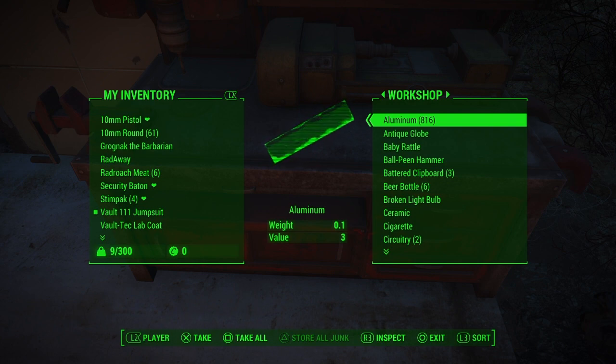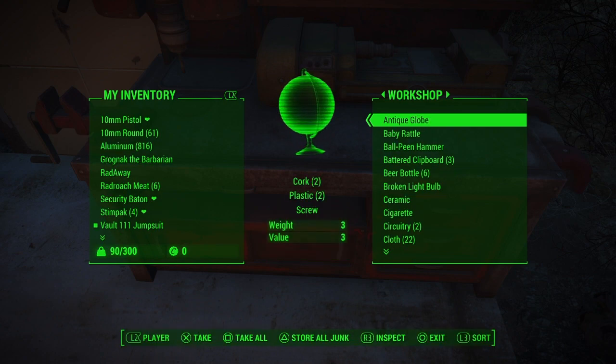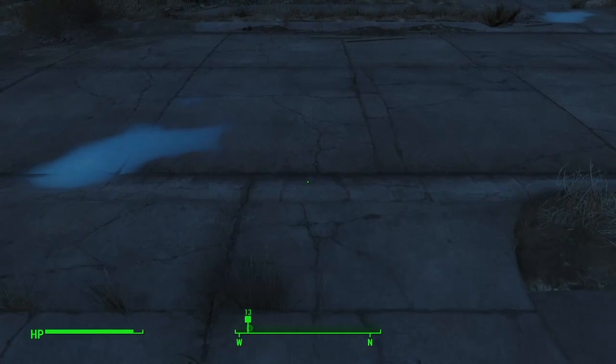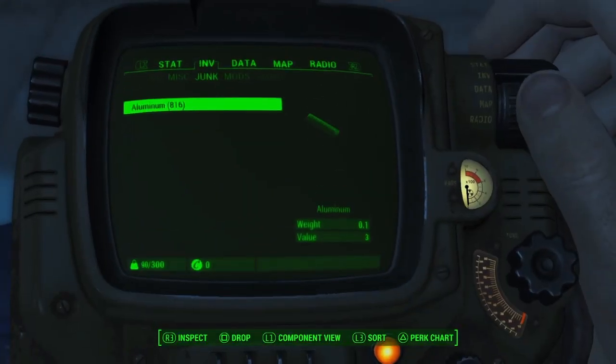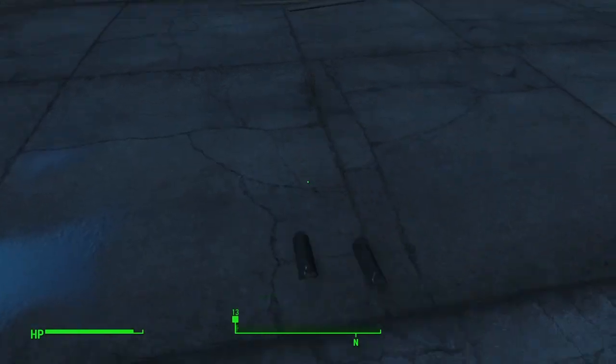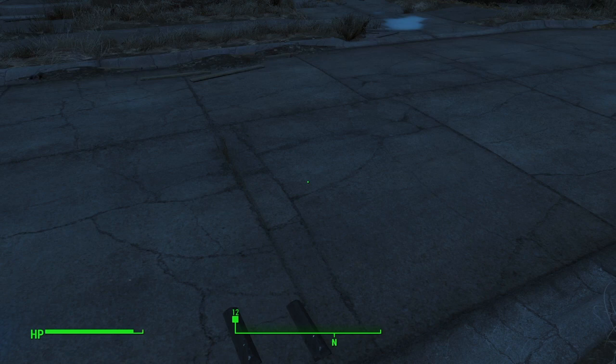What you're going to do is find the stuff you want to duplicate. For us, that's aluminum. Take all of it out of the workbench, put it into your inventory, then go somewhere and drop it. As you can see, we've dropped two stacks of 408 there.